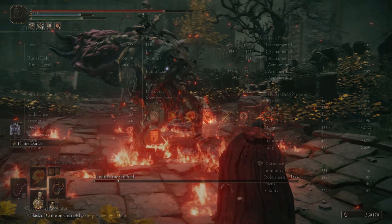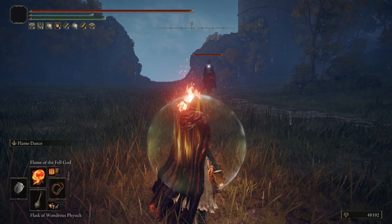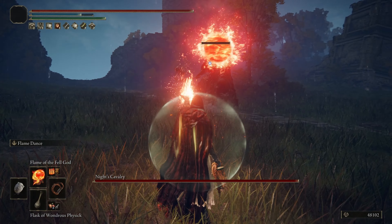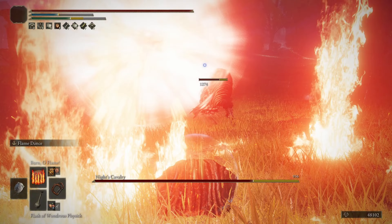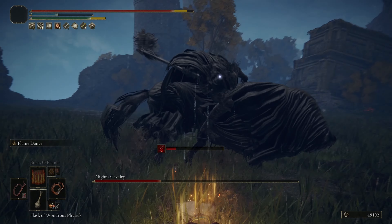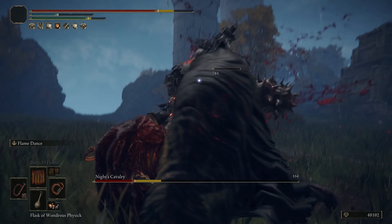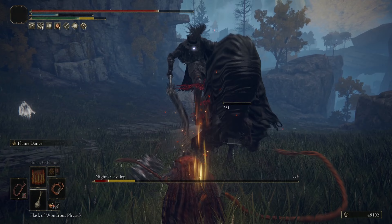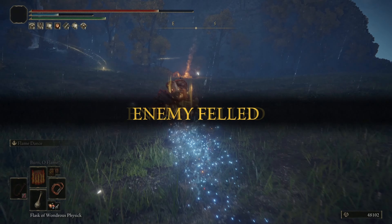Let's talk about how I allocated my stats. We got 70 in Vigor, 30 in Mind, Endurance sitting at 25, 60 in Strength, 49 in Dexterity, 9 in Intelligence, and 70 in Faith. Vigor — pump that up to where you feel comfortable. Mind, a safe spot for this build is around 25 to 30, so you can cast at least 4 or 5 of your big abilities without consuming a mana potion. Endurance is at 25 — I would consider bumping this up, not so much for heavier armor, but since we're dual wielding two whips and doing jump attacks, the standard dual wielding attacks will eat up your endurance super quickly. I'd even consider bumping this to 27 or 30, because I've been running into issues where my character is just missing that last bit to finish the enemy off.